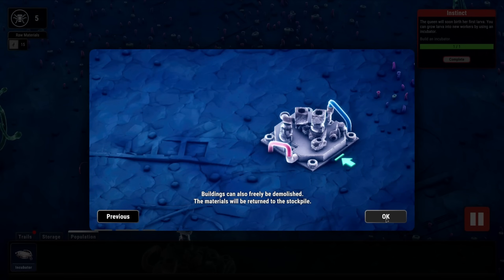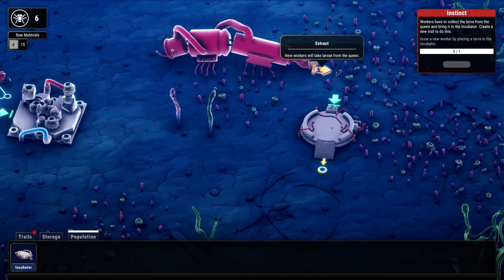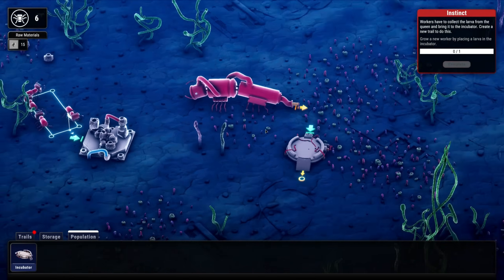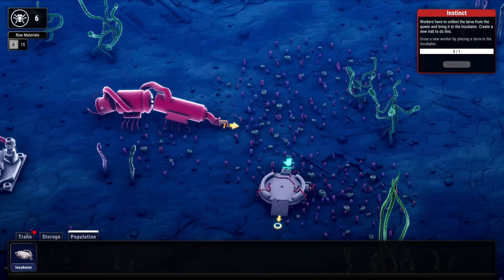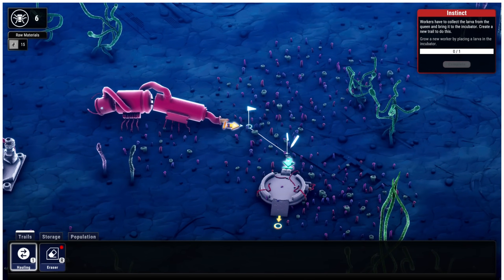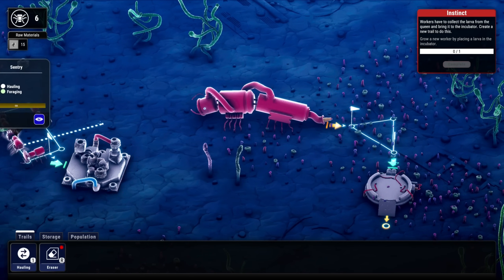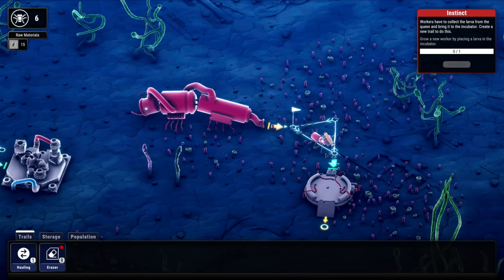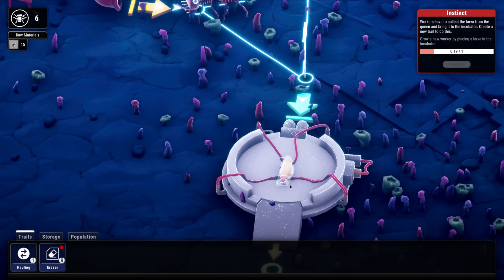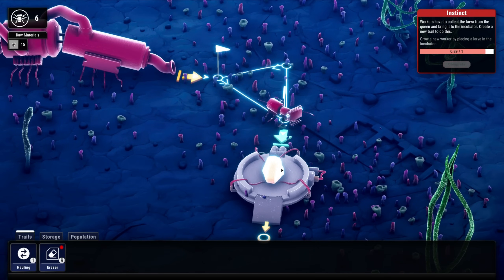Workers will take larva from the queen - okay, maybe that's a little close. We'll do it like this, then set up a trail hauling there, grab one of these guys and throw them on. Oh my gosh, the little larva robot just booped - it's like a little thing, he's gonna be cooked or turned. I don't even know how robots do that.